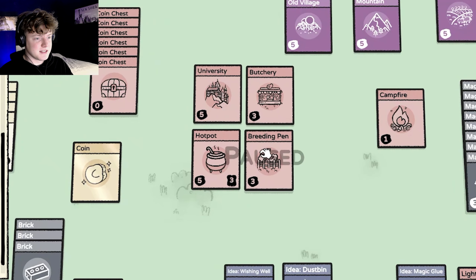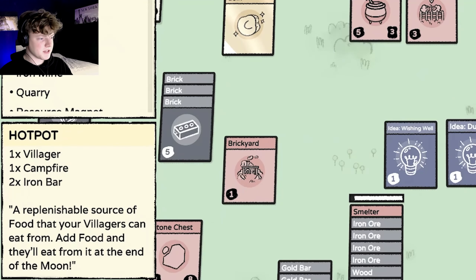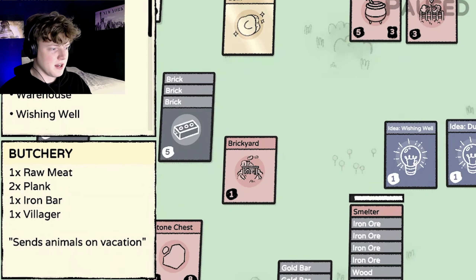It is very expensive to get these ideas. The hotspot costs a villager, a campfire — which it does not consume — and just two iron bars. So that's not very cheap if you're in the early game, but having iron bars is a big step. The butchery — to make this you need raw meat, two planks, one iron bar, and a villager. By the time you get the university and can spend coins on it, you probably already have these things, so it's easy to make as well.